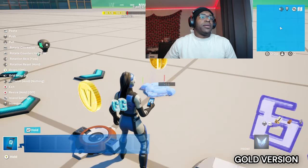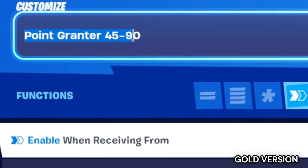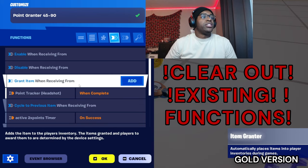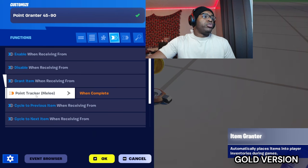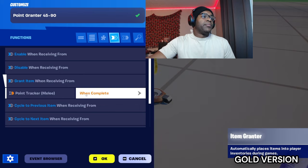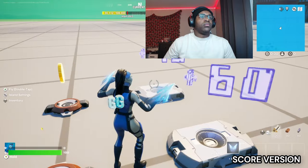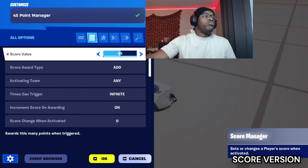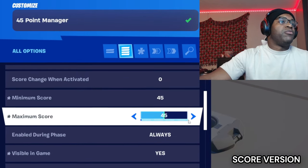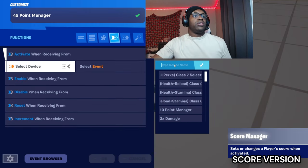Go over to functions, reset progress when receiving from point tracker melee when complete — this basically resets itself every time it completes. Copy the item grantor, place it down, name this 'Point Grantor 45/90'. Go over to functions, clear those out, then do grant item when receiving from point tracker melee when completed. Copy the score manager and name this '45 Point Manager', score value 45, minimum and maximum 45, everything else the same.